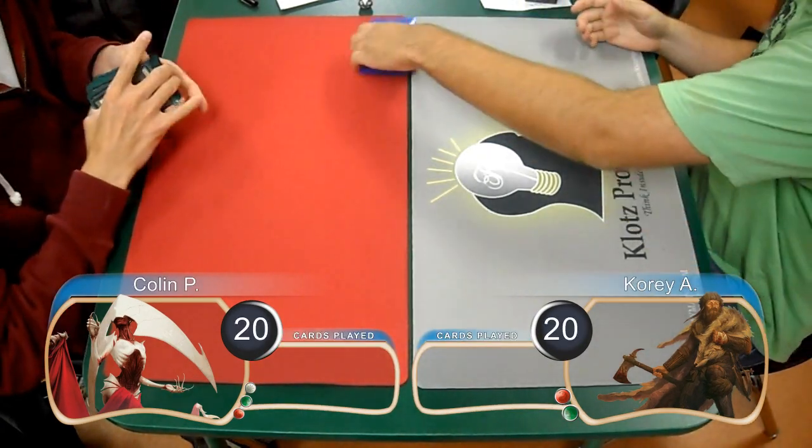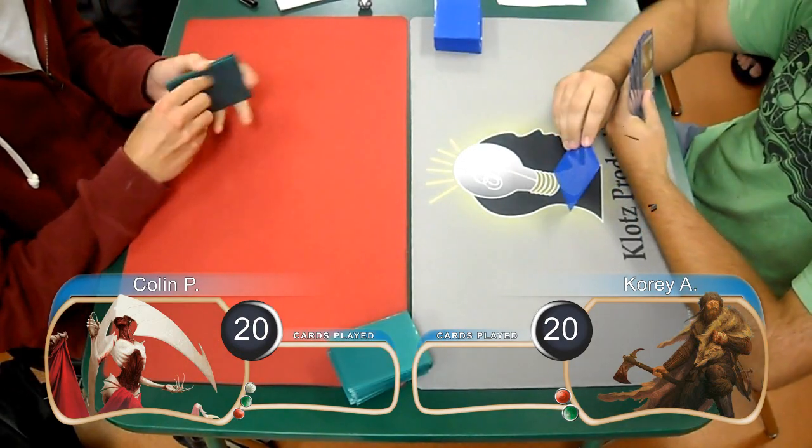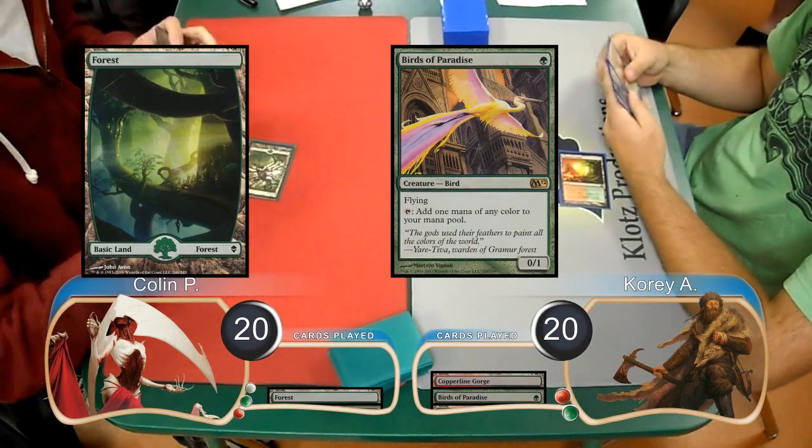Welcome back to game 2 of the match between Wolf Run White and Red Green Aggro. Corey started on the play by laying down a Copperline Gorge and used it to cast a Birds of Paradise, then Colin laid down a Forest and played a Birds of his own.